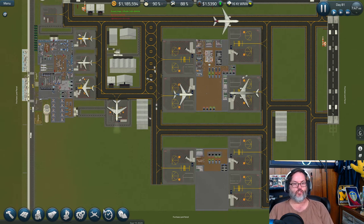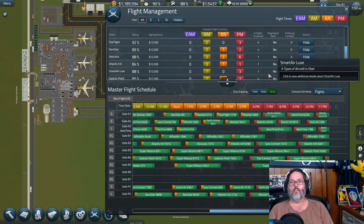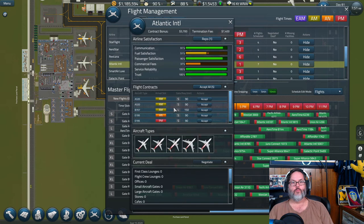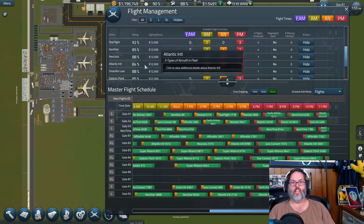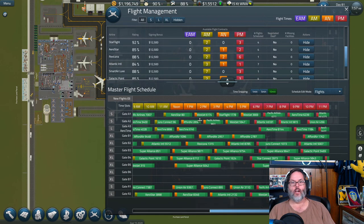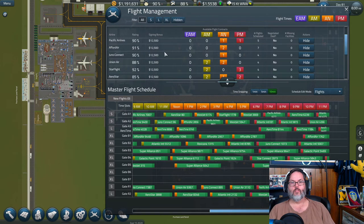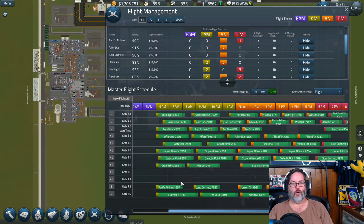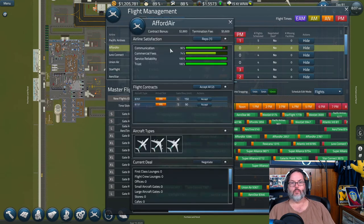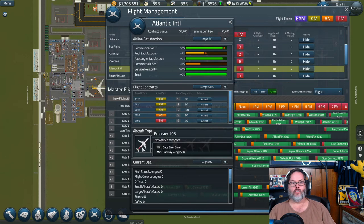Let's slow it down. We've already negotiated with Aero Time and Super Alliance. Who else are we close with? Atlantic International. I've got one extra large night time slot — they can't help me out. What about Affordable Air? I could put one morning flight in — they've got a 150-passenger plane, 707 180. We'll accept that.